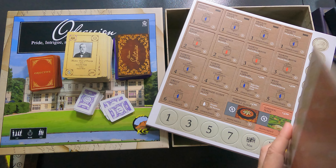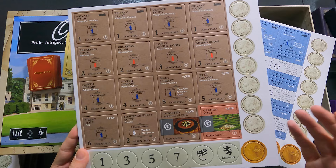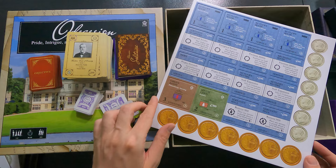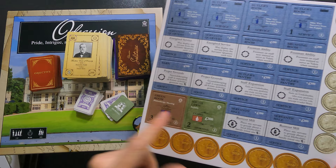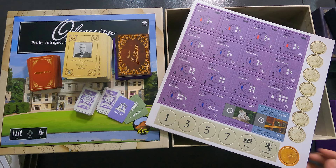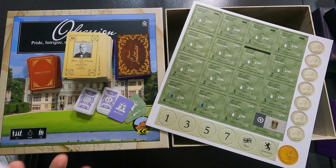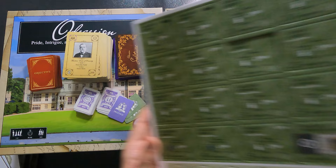There are a bunch of tiles — buildings like the main gazebo, fenced paddock, flower room, English garden, and coins. I don't have the Kickstarter version so no metal coins. Then we have a queen suite, sculpture garden, and more tiles in different colors — imported marble floor, garden maze. There seem to be blue tiles for one category and purple for prestigious rooms. Then the green tiles are sporting — archery and various sports. I think the colors correspond to the improvement tile categories.